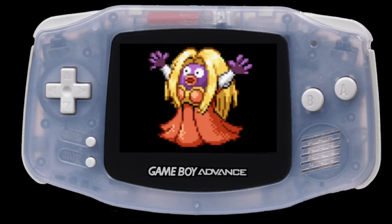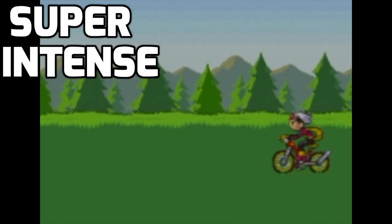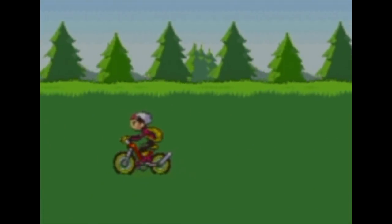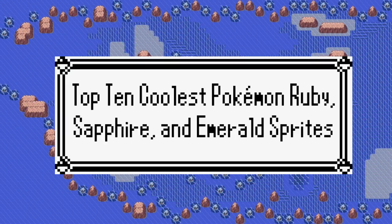Except for Jinx — she was kinda freaking out a bit. So for this installment of Super Intense Pokemon Sprite Analysis, I'll be looking at the coolest sprite designs of all 386 Pokemon available at the time of the Hoenn games. These sprite designs stand out above the rest, whether they make the Pokemon look awesome or just like they're having a fun time. So let's take a look at my top 10 coolest Pokemon Ruby, Sapphire, and Emerald sprites.